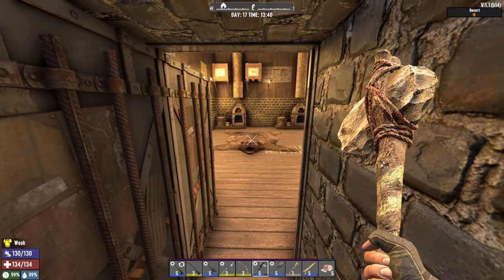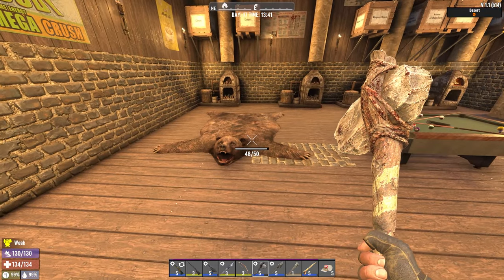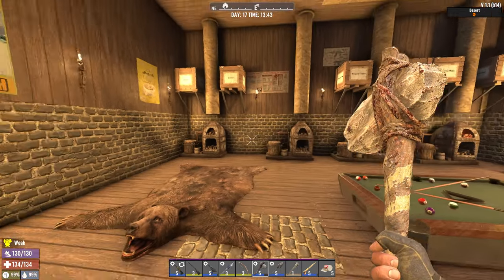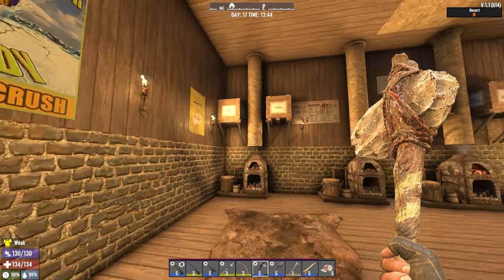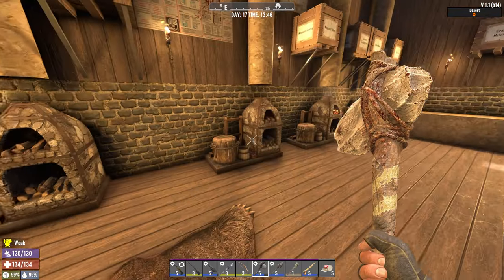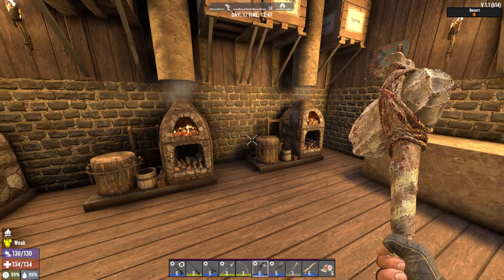I crafted another door — welcome to our crib. We have a rug, a pool table, a couple of posters. I put three or four forges: two for cement, one for ammo, and one for iron and steel.